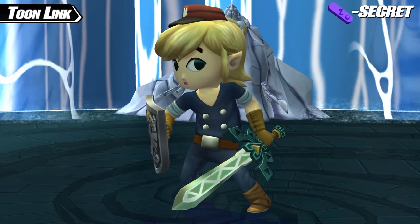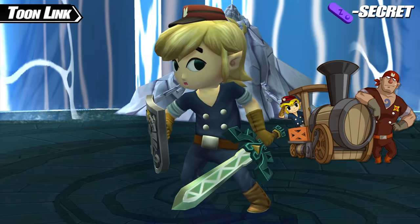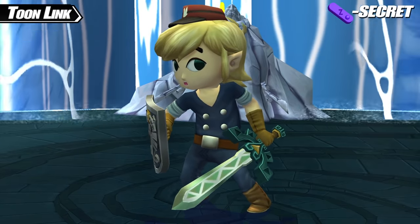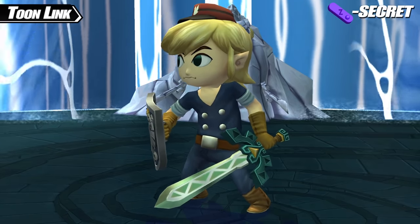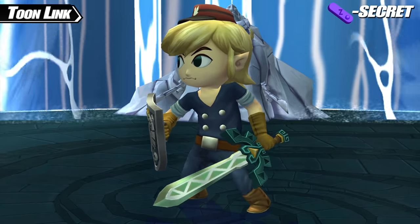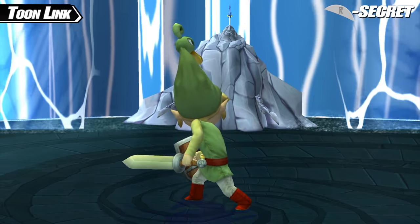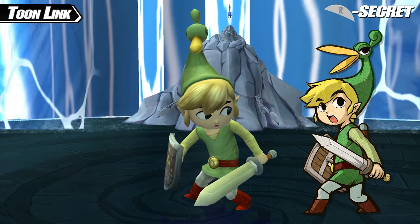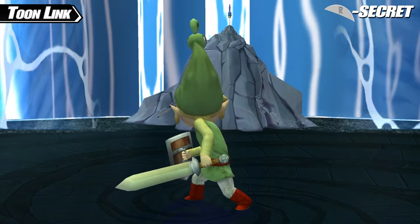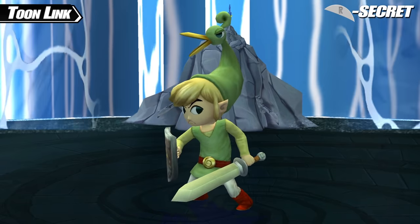Toon Link's Z secret costume turns him into Conductor Link, a design based on Toon Link's appearance in The Legend of Zelda: Spirit Tracks. Instead of using the Master Sword, this costume has Link wield the Lokomo Sword — the ultimate sword available in Spirit Tracks — and the shield uses the Spirit Tracks shield design as well. And Toon Link's R secret costume gives him a little buddy: his hat becomes Ezlo, the talking hat that Toon Link wears in The Legend of Zelda: The Minish Cap. Ezlo even reacts alongside Toon Link with facial expressions.